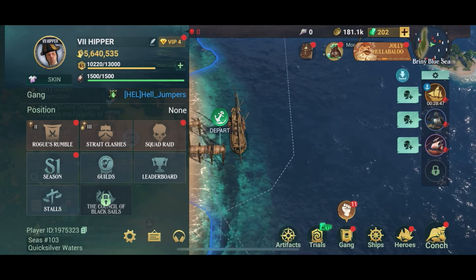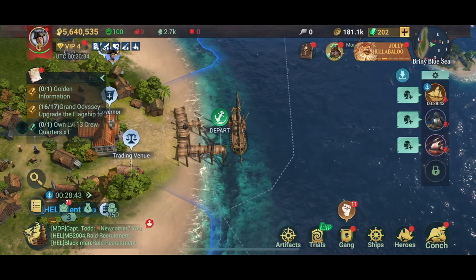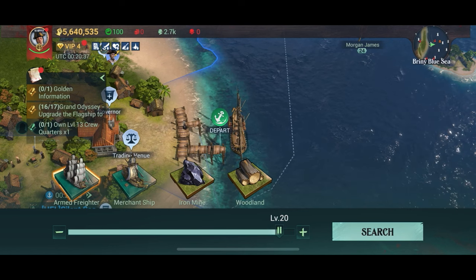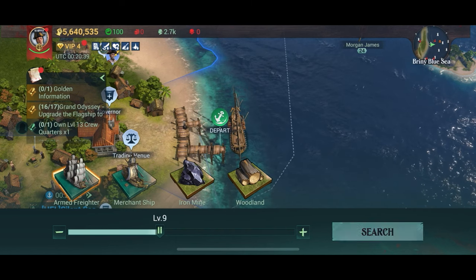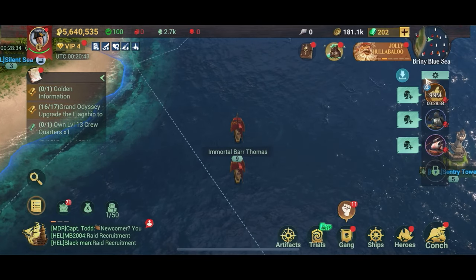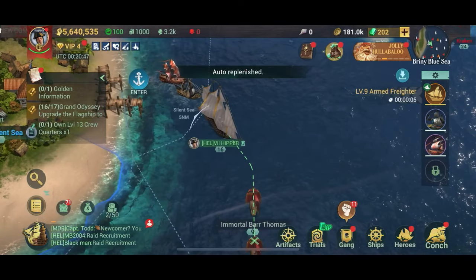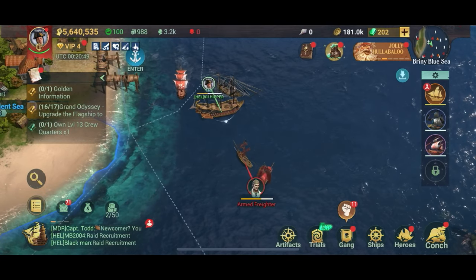I think 1500 is fine. It gives you the ability to sink a lot of ships every day. It's not really a problem for me but for some people it seems to be a bit of an issue. So let's see — I'm trying to find a low level merchant here to see how much stamina we actually use when we sink someone, and if the level actually makes a difference.